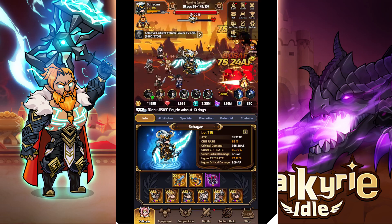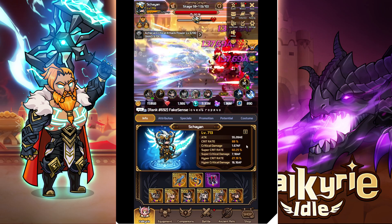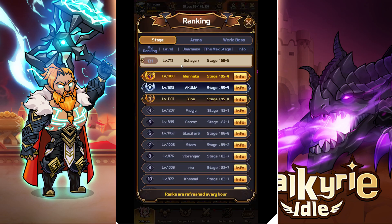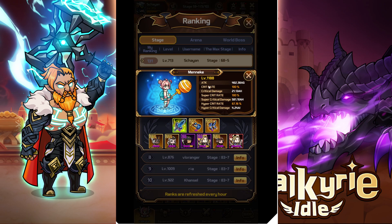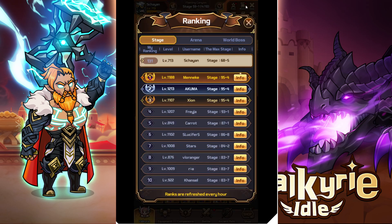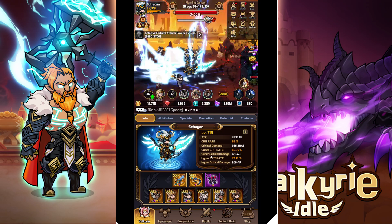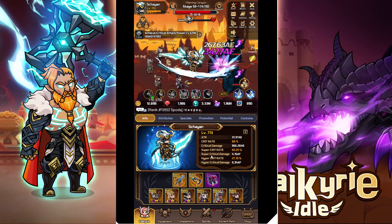Hey guys, here we go again — this time not a guide but a correction. I made a mistake and I'm sorry, because I was talking trash in my last two videos and I just figured it out today thanks to Maneke, who told me something I didn't know. The reason for this is I wondered why he has 100% crit rate, 100% super crit rate and is low on hyper crit — because I know he can go for 100% hyper crit as of right now. The reason for that is because this game works in a free check way. If you know what that means, lucky you — that's basically the reason I'm making this apology video.